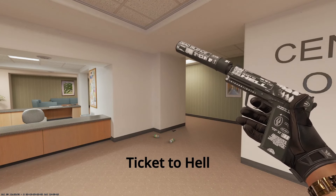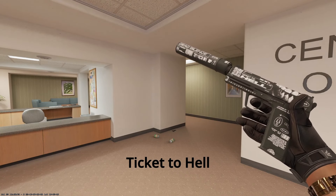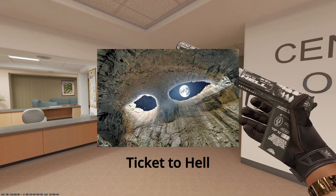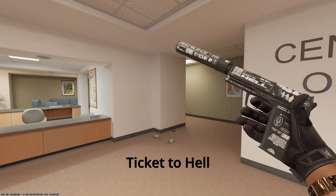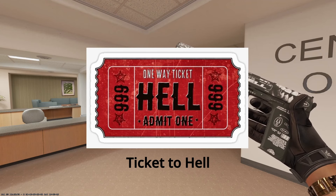Up next, we have the USP-S Ticket to Hell. I went with this specifically for the name. If you're in the mafia, in the eyes of God, you might not be the best person. You might have committed some not-so-great acts and not made the best choices in your life — you've got yourself a ticket to hell. I think this USP-S fits really nicely.